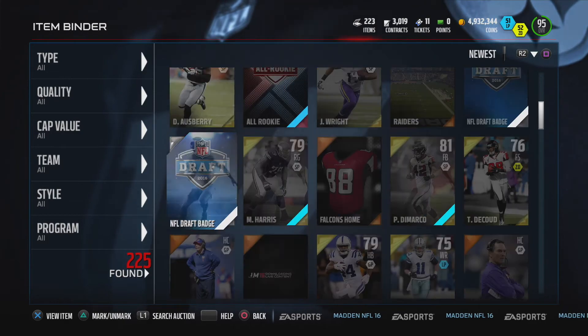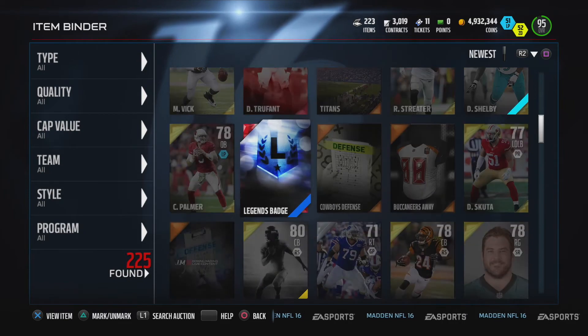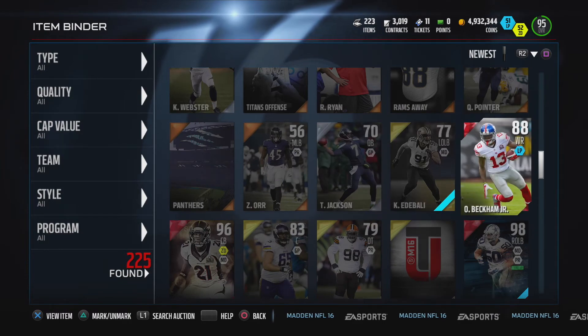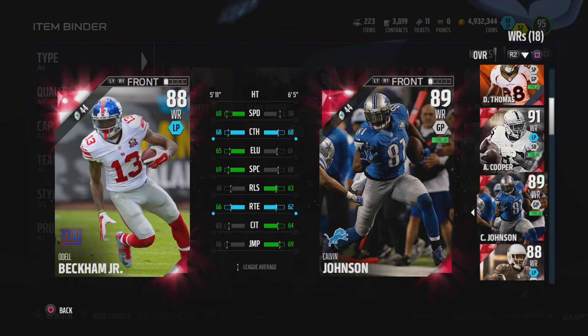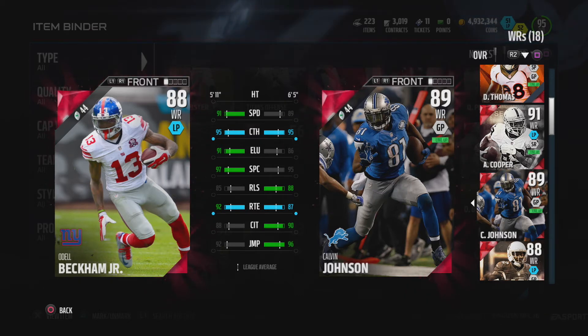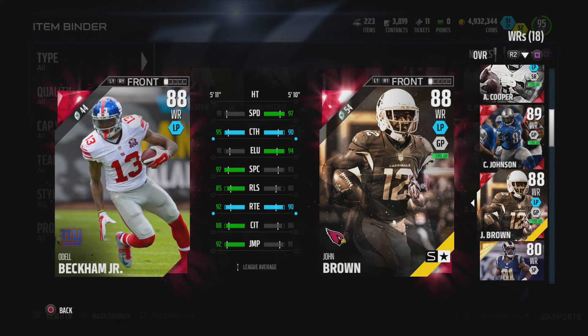We have players we've bought or done the collection for but haven't done the solos for yet, so I'll hopefully do those soon. I wish I could sell this Beckham - I can't put him anywhere. He's not better than any of these guys. He's got more speed than Calvin, better catching in traffic, better at route running, but he doesn't have the jumping. He's not better than Brown speed-wise. I can't do anything with this card.